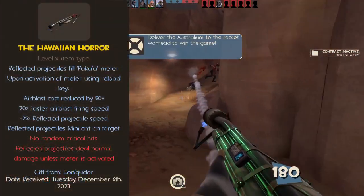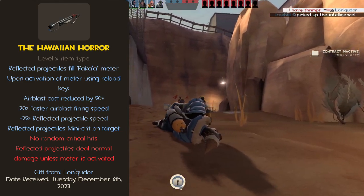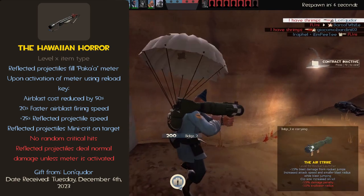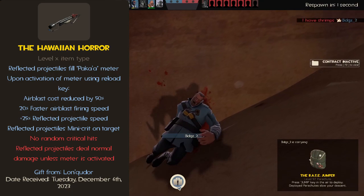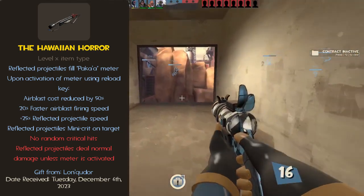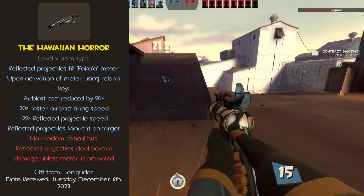And the last one: the Hawaiian Horror. This is going to be controversial. Reflected projectiles fill up the Paka'a meter. Upon activation of the meter using the reload key, your Air Blasts only cost 10 ammo instead of 20, alt fire can be pressed 20% faster, reflected projectiles come out at 25% faster speed, and reflected projectiles mainly crit upon players. The nerfs are: no random crits, and reflected projectiles deal normal damage unless boosted by the Paka'a meter.